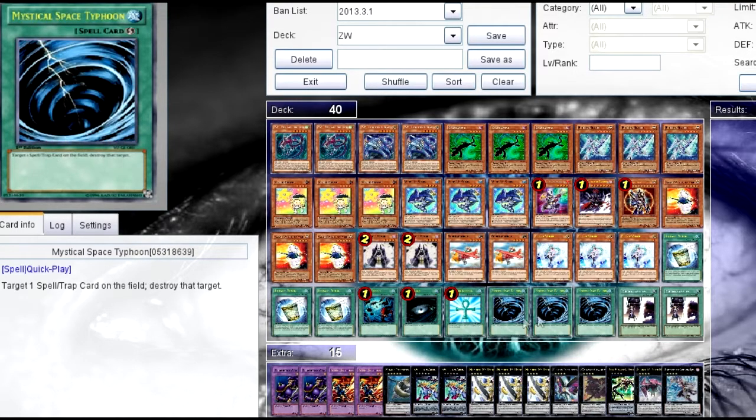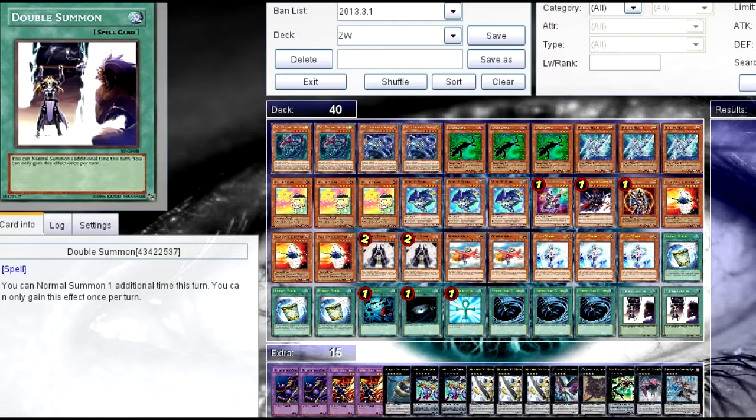Heavy Storm, Dark Hole, Monster Reborn, three MSTs, two Double Summon. And that is the main deck.